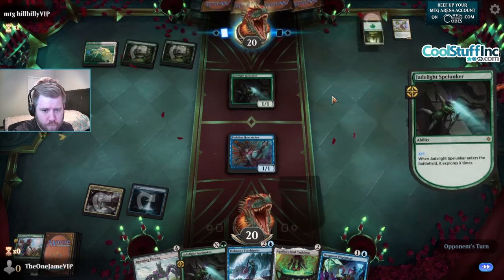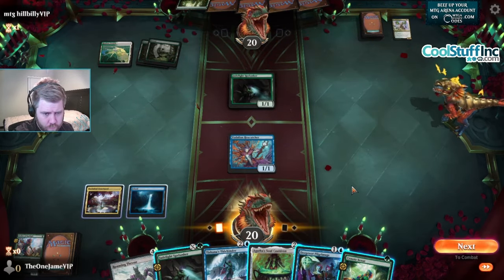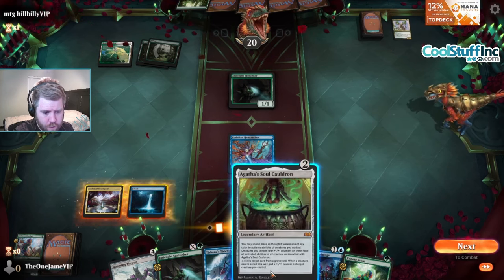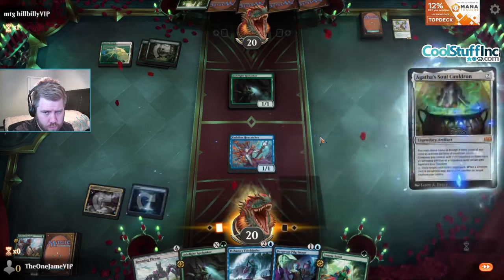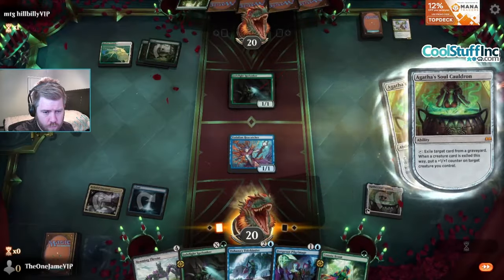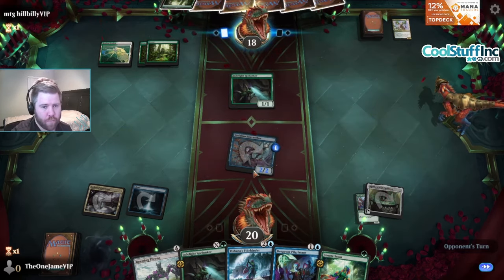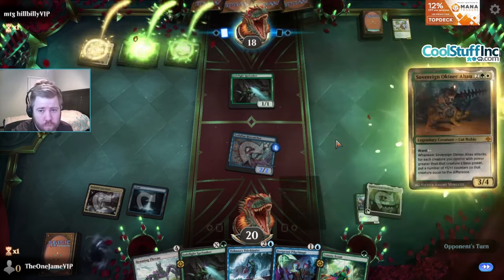Spelunking - all right, there's the Scout. I think I'm gonna go Soul Cauldron. Just attack here so that next turn we can Pilgrimage and still attack, unless they cast a big creature.